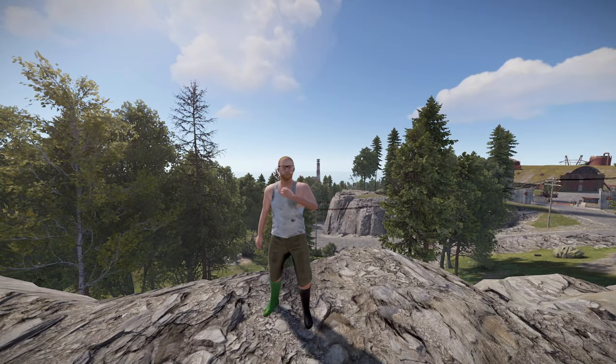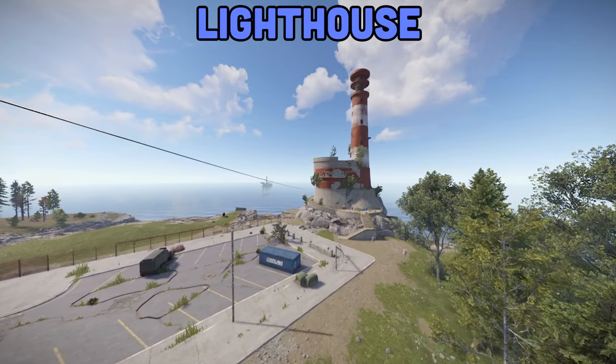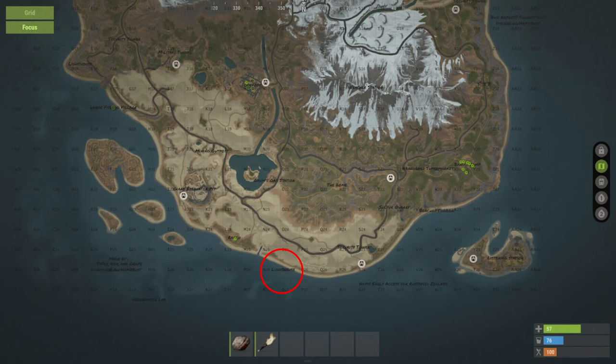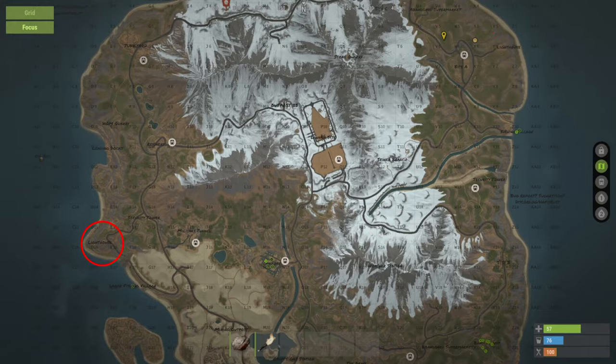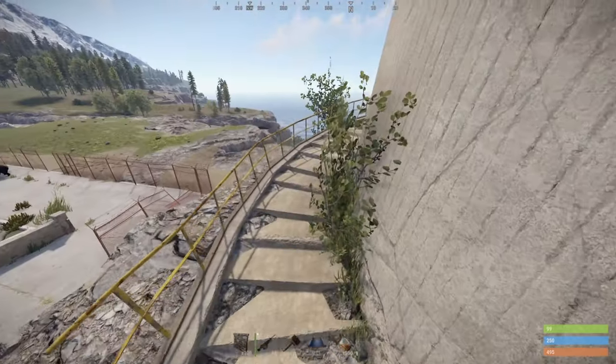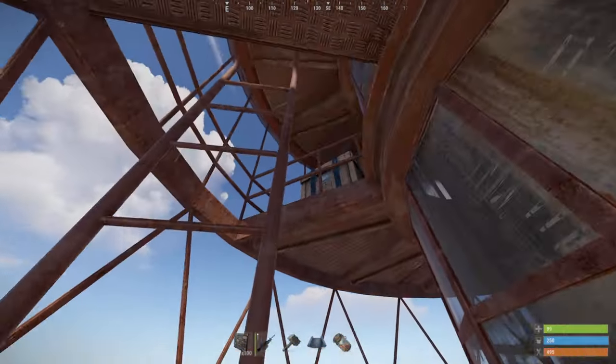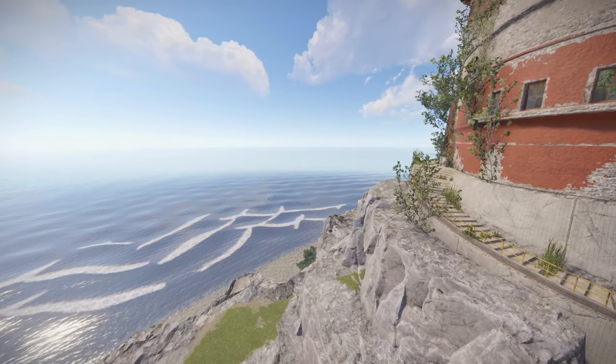Let's venture out and explore tier 1. Starting with the easy one, Lighthouse — there are four of these spread out through each corner of the map: North at S1, South at O26, East at Y6, and West at D15. Each monument is the same as vanilla, with the green card spawn, recycler, and loot boxes spread throughout, and of course surrounded by water.